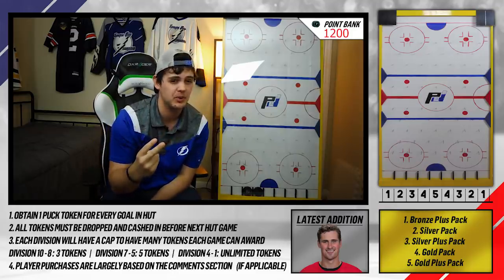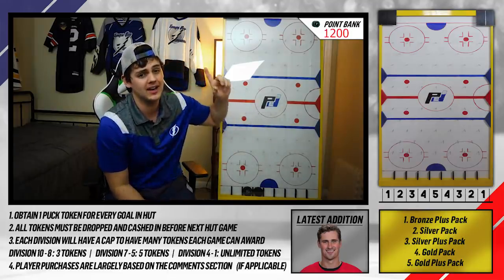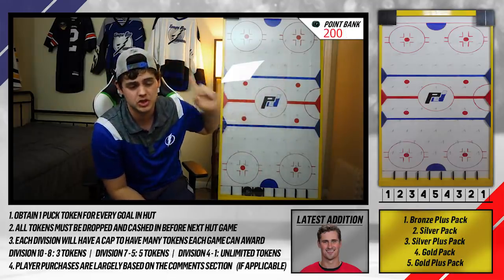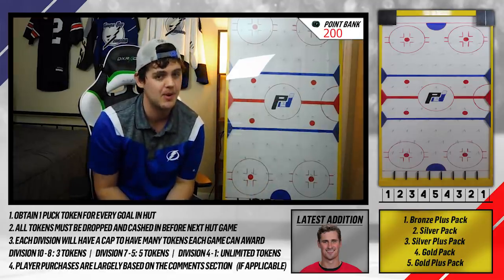The second one, I think it's 1,000 points. It's the premium trade deadline packs — 1,000 points. We're going to go ahead, take 1,000 away from there. That leaves us with 200. So right now we're going to get to open up a gold pack and the trade deadline premium pack. Get into this game, pick up some good players in the auction house, and get into the first game.